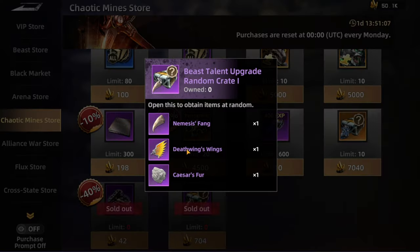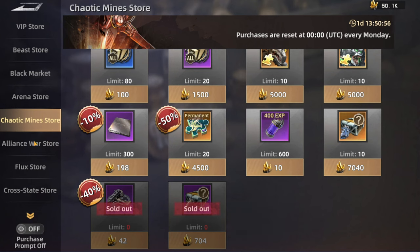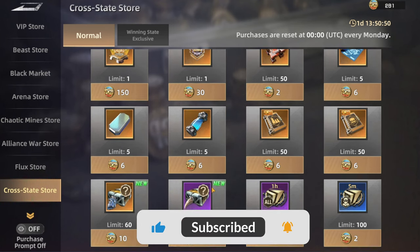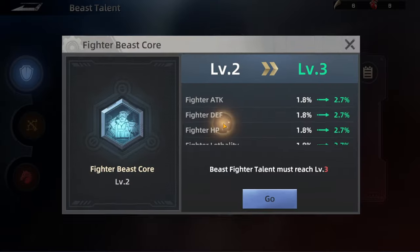We have this box here which is focusing on the core, and then we have this one to get the Nemesis Fang — it's random selection. You get 100 a week, you can buy it all at once, and when you open it you get a random result from these options. Then we have the Cross Stat store as well — it's really a great thing to buy from here, and you can look at it as an extra or a long-term project to be getting massive stats.